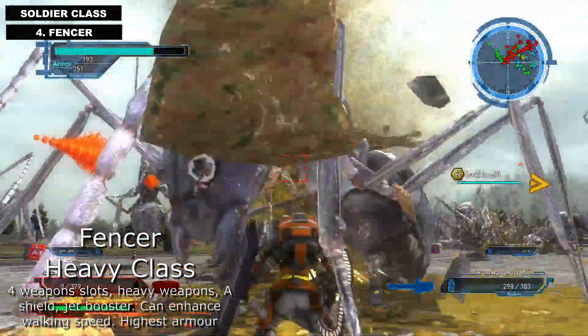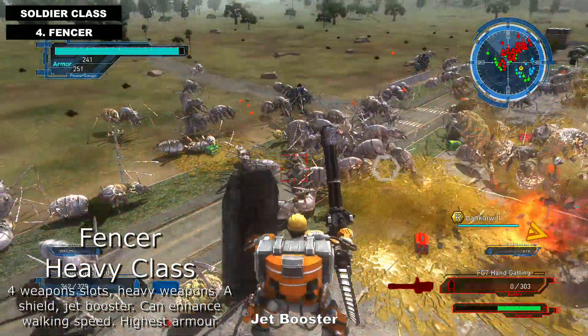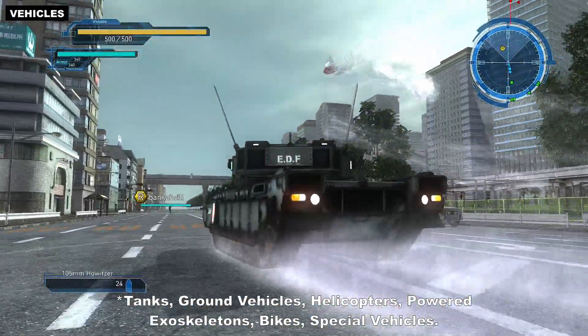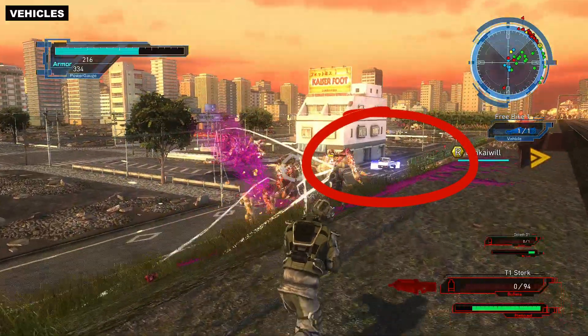The fourth class is the Fencer, a heavy class with four weapon slots. You can use heavy weapons, equip a shield, and it has a jet booster with the highest armour. Like in the older EDF games, some of the vehicles can be hard to control. Some missions also contain pre-placed vehicles that you can drive or ride in.